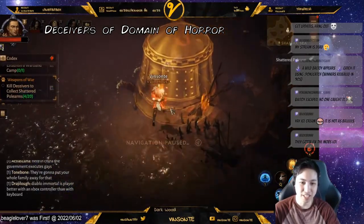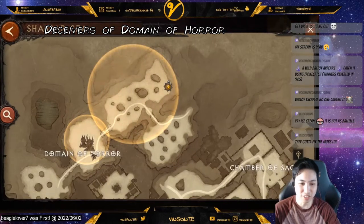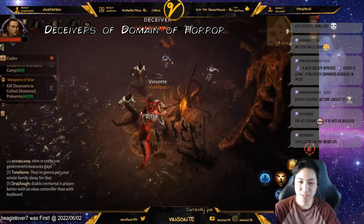So if you need to kill deceivers, right here in the Domain of Horror — just camp. They just keep respawning.